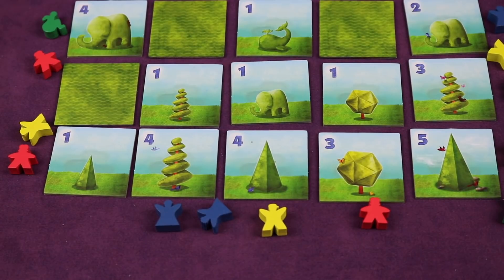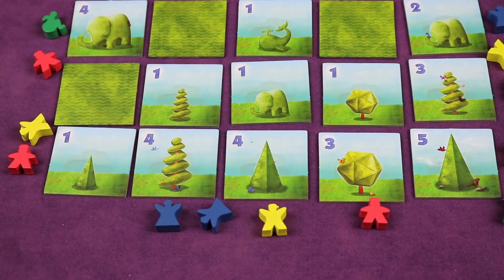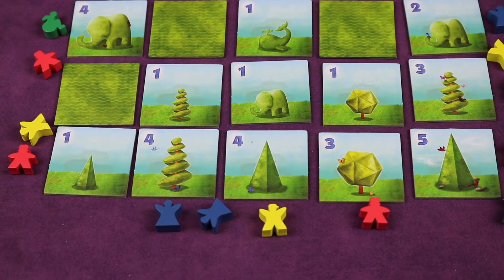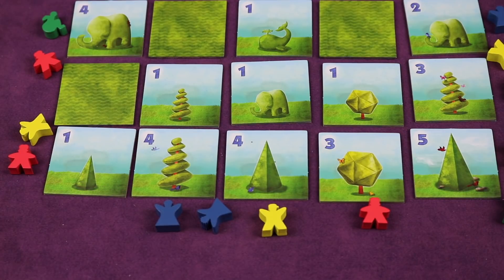To score, you look at each visitor individually and look down their specific sight line. For example, if we were scoring this visitor, we would look down this straight row here. Each sculpture they can see, they will get the face value points, but in order for it to be seen, everyone closer — between that sculpture and the visitor — has to be a lower value. Another way to say this is, as a visitor looks down, they're only going to see things that are in ascending order.